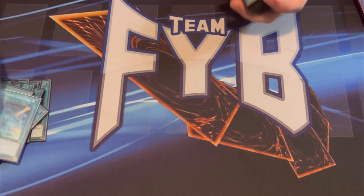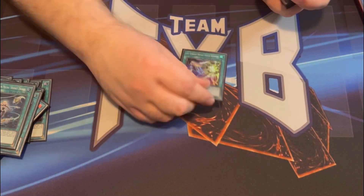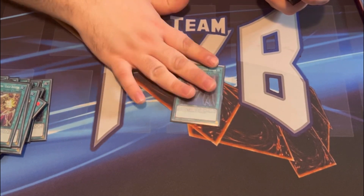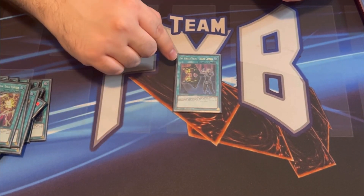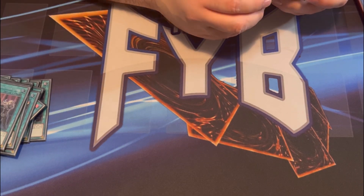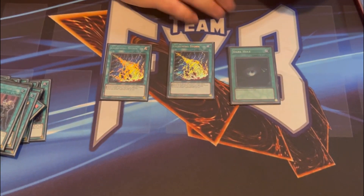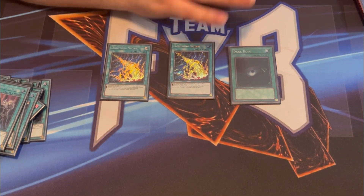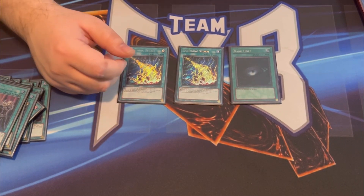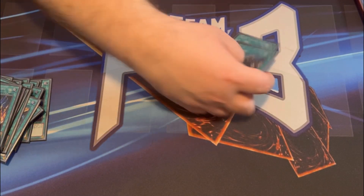A couple of one-ofs: Hornet Drones to get your token, Eagle Booster to protect your monsters from destruction by battle, Shark Cannon — the last Sky Striker spell — acts as a DD Crow and also lets you special summon from your opponent's graveyard. On to the more generic cards, we have two Lightning Storms and one Dark Hole. Dark Hole over Raigeki because sometimes you just want to clear your own board, and Lightning Storm because it's now back at two — one of the deck's best spell cards.